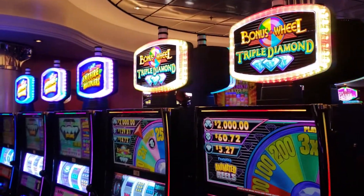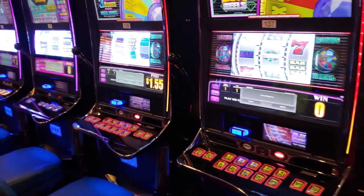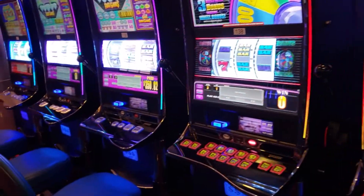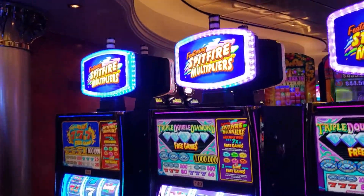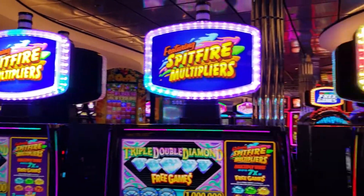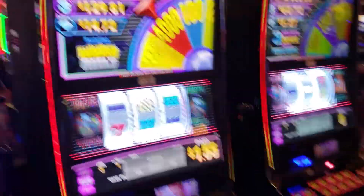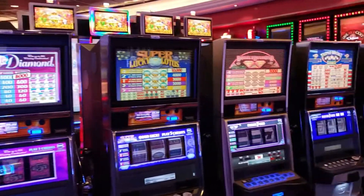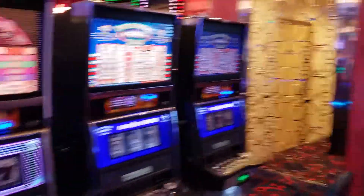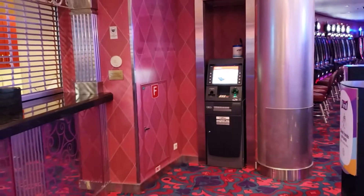We're still on the non-smoking side heading towards midship. We came in from the forward — that's where our muster station is. Our muster station is actually in the spa on deck six. The casino is on deck seven. I believe this would be the cashier's window, and there's an ATM sitting over there.